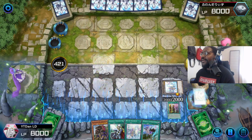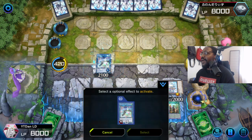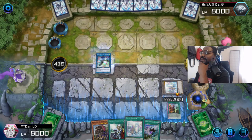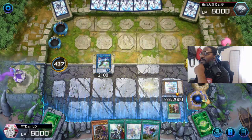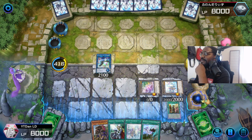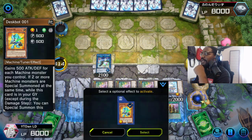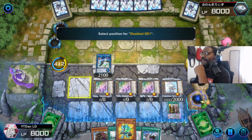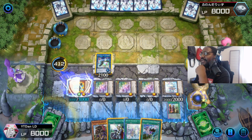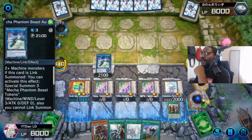All right, bring out the Auroradon. All right, then Auroradon's effect. And then Auroradon's gonna put the boys out on him. All right. Then Deathspot 01's gonna come back. Thought I forgot about him, didn't you? All right, then we're gonna use this. And then we're gonna go get that O-Lion.